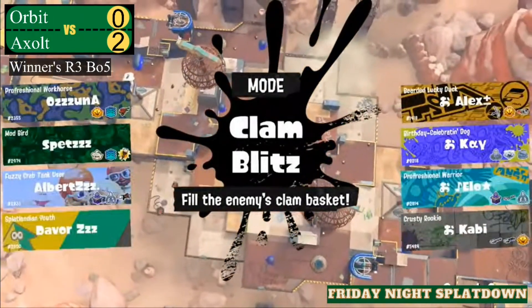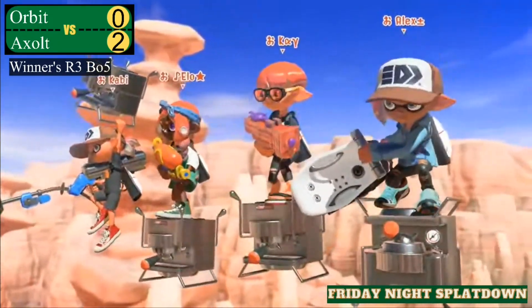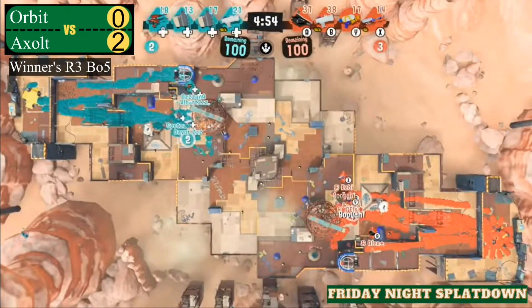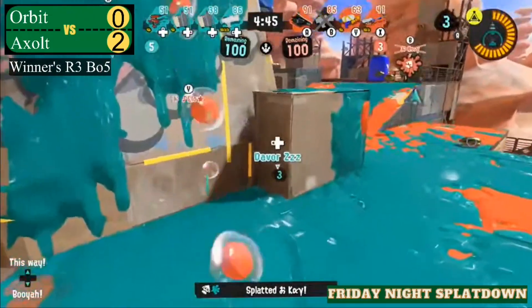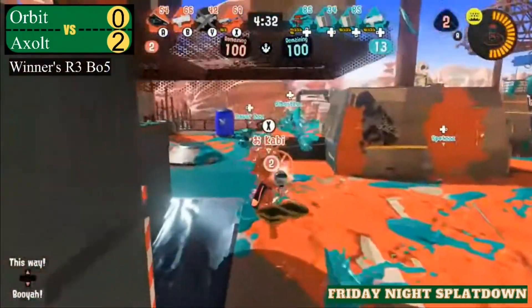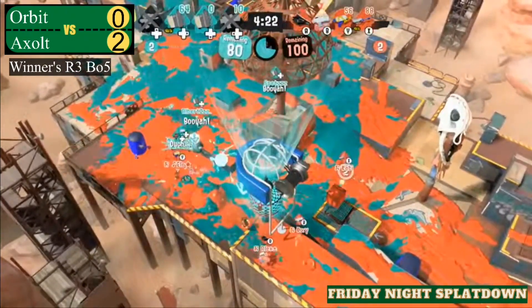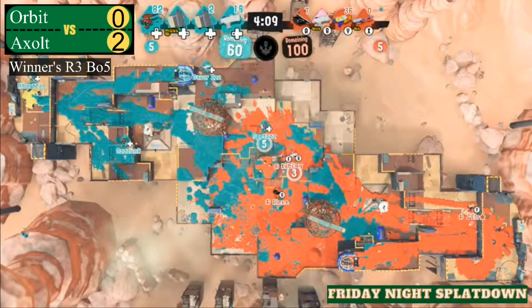Axelt in light blue, Orbit in orange. Orbit needs to win this game to stay alive and go to winners finals — otherwise they go to losers quarterfinals. To start off, the junior goes down. It's a 3v2 in favor of Axelt. Kabi on the E-liter needs to back up on the right side, and there's the first score. They got two power clams in a two-down situation — looks like they can't continue the push, but starting off at 60, not too shabby.